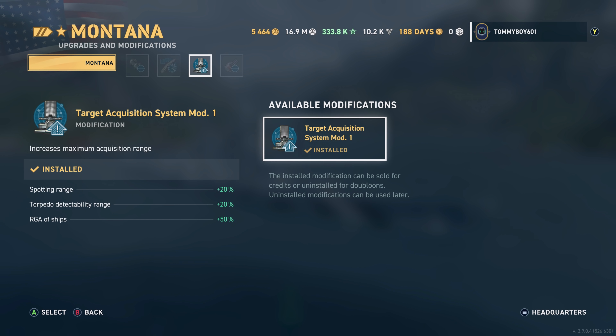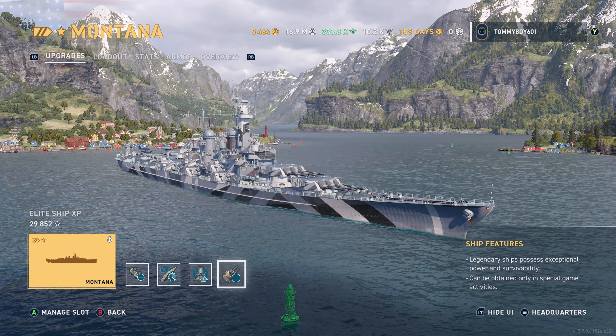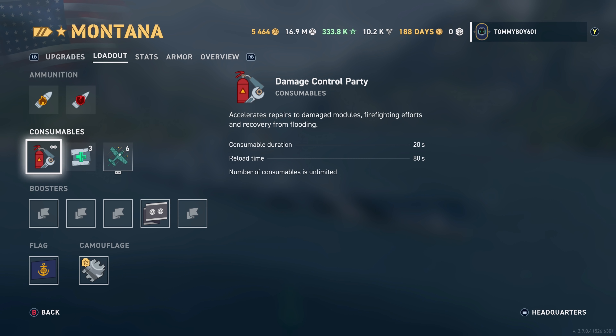We only have one choice in the third mod slot, so Target Acquisition Mod it is. Finally, we're running Artillery Plotting Room, which boosts dispersion by 11%, helping tighten up that accuracy for some very happy shots.